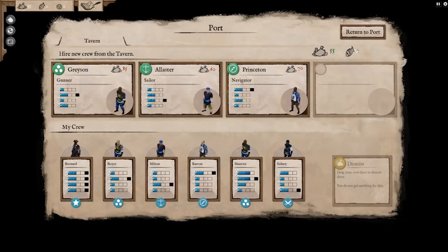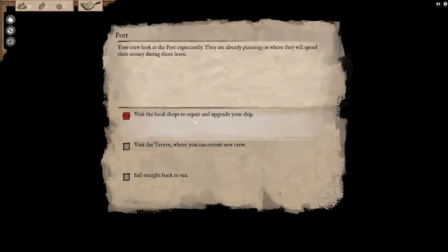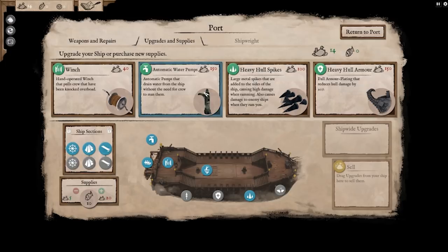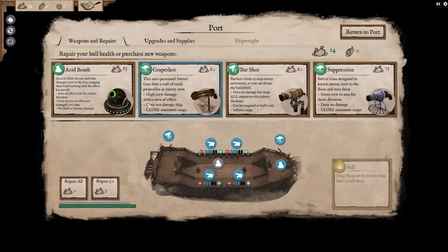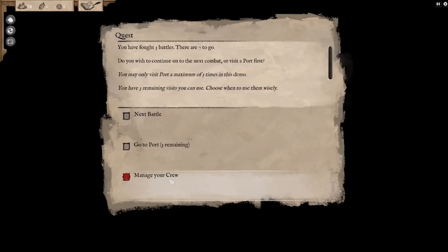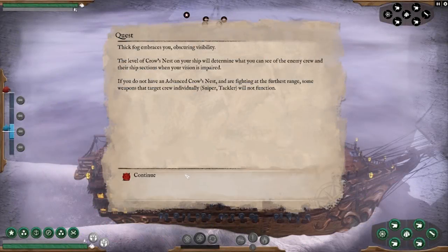Let's go for Sydney — you're a marine, we're gonna need a marine. Upgrade our ship. Repair all. Suppression, bar shot, grape shot, ash, acid shell. That would have actually been useful. But now we have all of our guns manned, so that's good. So next time I go out...